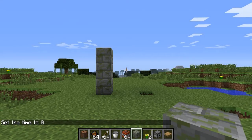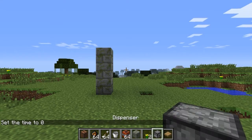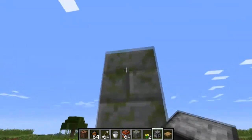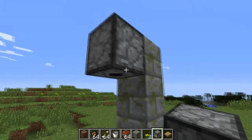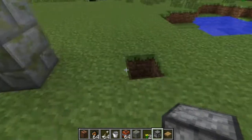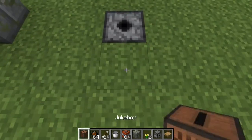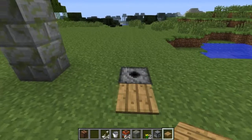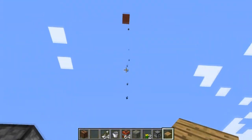How's it going everybody, CubFan here in Snapshot 13W04A, and let's take a look at some of the changes in this week's snapshot. The first change is the ability to place dispensers facing downwards and also upwards. You can do something like put some fire charges in there and make some cool traps that way.